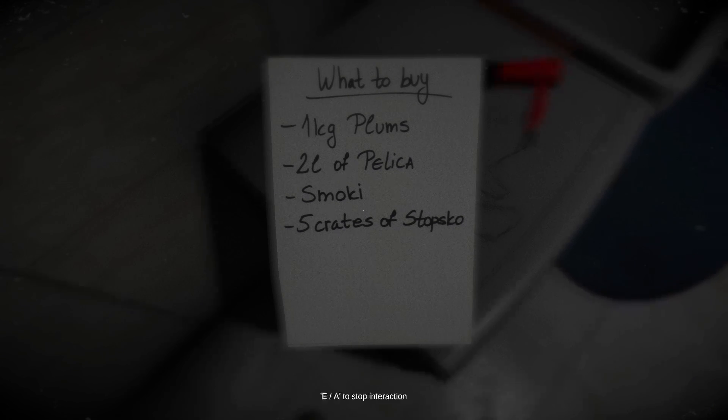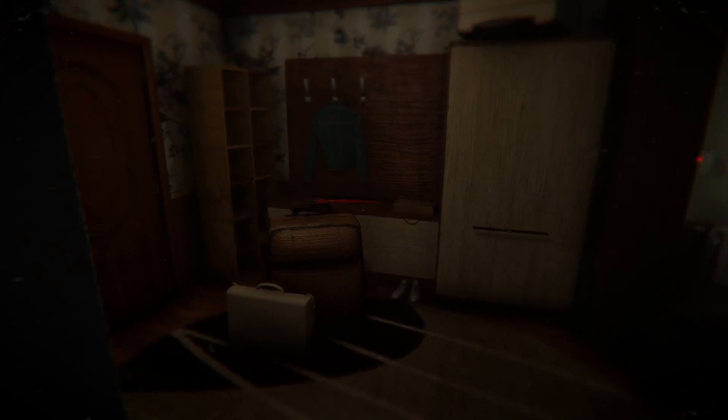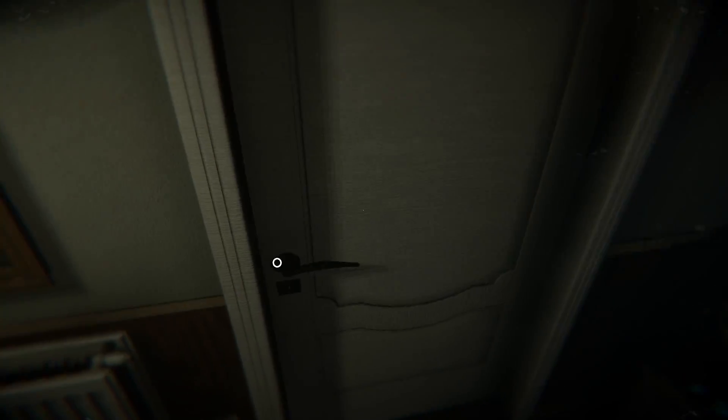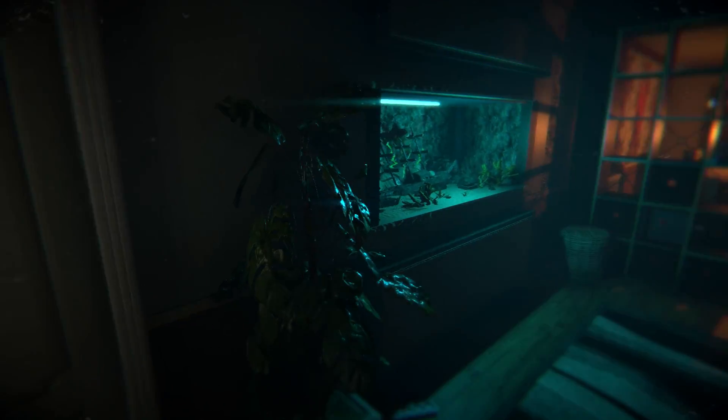Okay. I actually recall back in the Kickstarter demo picking up a shopping list. I don't know if it was exactly this, but yeah, it's just one of those weird things I remember from it. All right, well, let's explore the rest of the house, shall we? Is this the front door? That door's locked - I need a key.